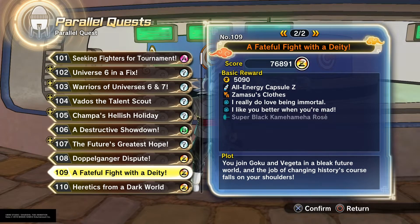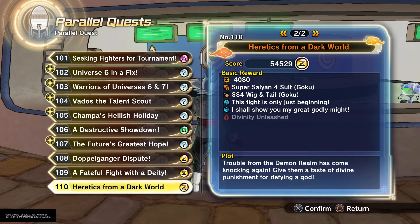This is where you can get the Super Black Kamehameha Rosé and base Zamasu's clothes from Dragon Ball Super, episode 55 I believe, after he met Zeno. That's his base clothes. Over here, you can get Divinity Unleashed and the Super Saiyan 4 Goku wig. You can get these from this one as well — Herodix from a Dark World.